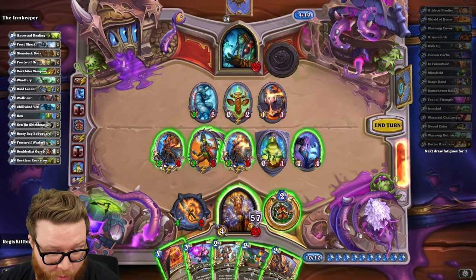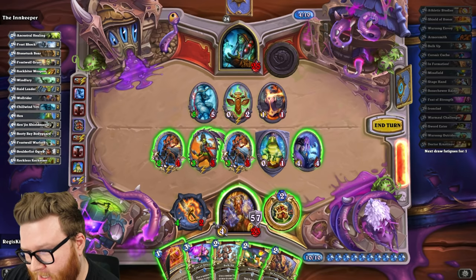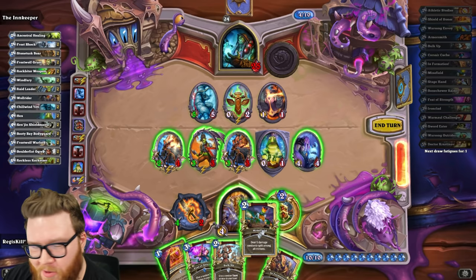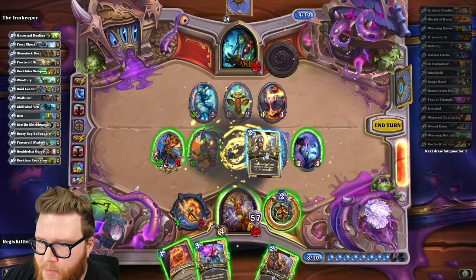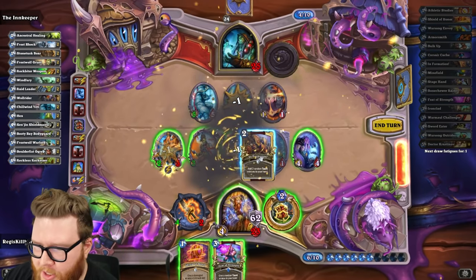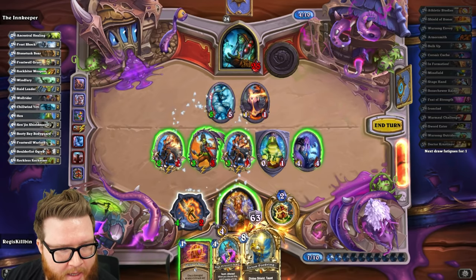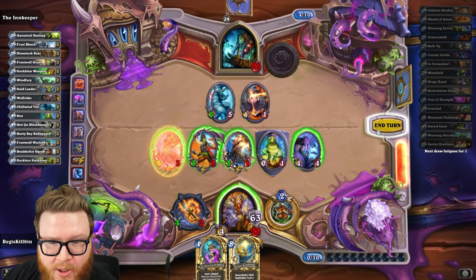Important note: this won't work if you use the Coin — I tried it on nine mana with the Coin and it didn't work. So you play the cards in order: Minefield, Bulk Up, In Formation, Feat of Strength, and Shield of Honor, in that exact order. Then you end your turn.